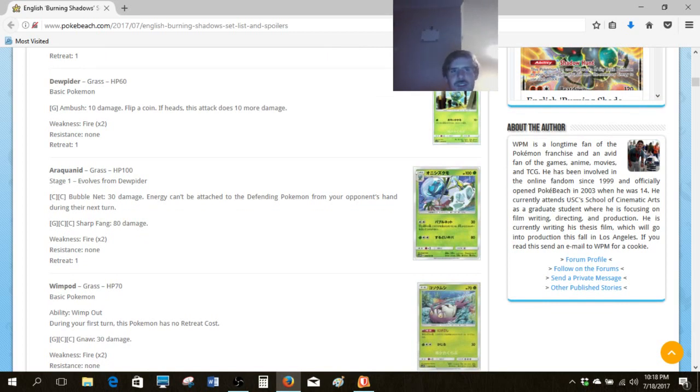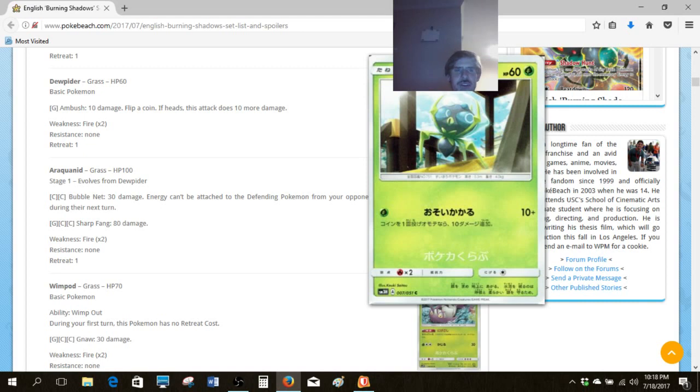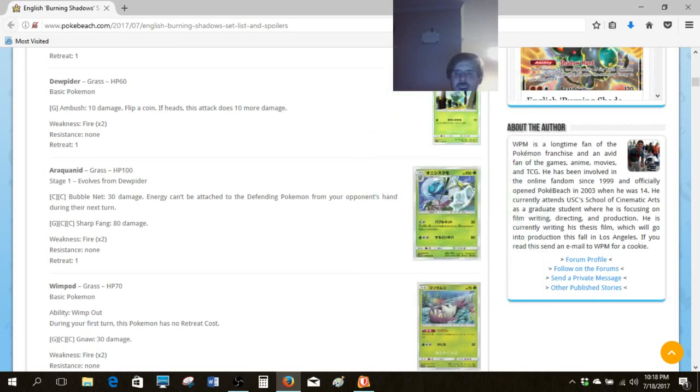The only reason Dewpider is interesting is because it's Grass-typed. We've got a narrow window to evolve things really fast in Standard with Forest of Giant Plants, so this Dewpider gives us access to the Sun and Moon Araquanid pretty decently — Grass type evolves into a Water type first turn if you have Forest in play. Problem is the Water-type Araquanid that blocks all fire damage isn't nearly as good now because Volcanion is running Tapu Lele, meaning you can pretty easily play around it.